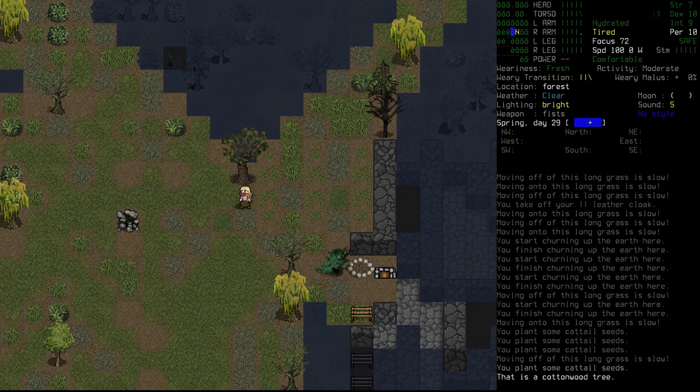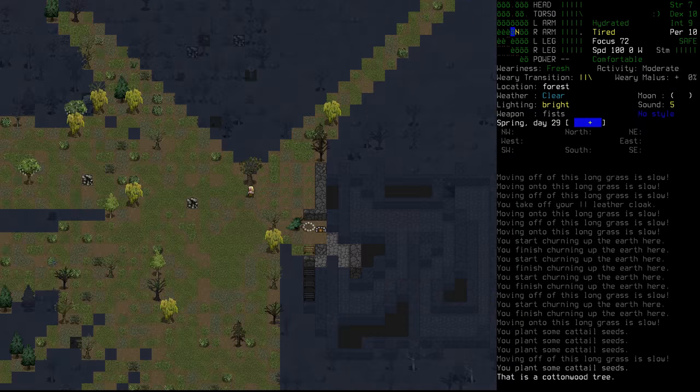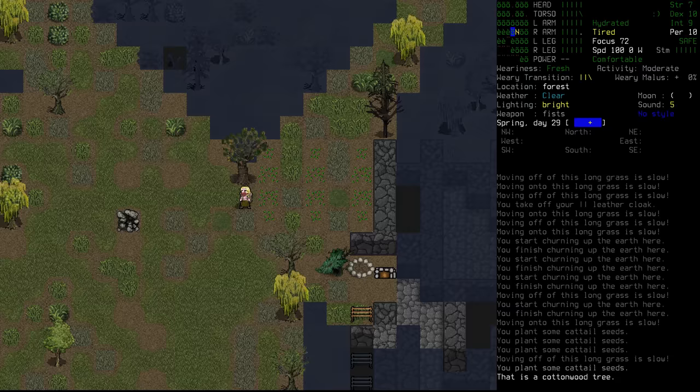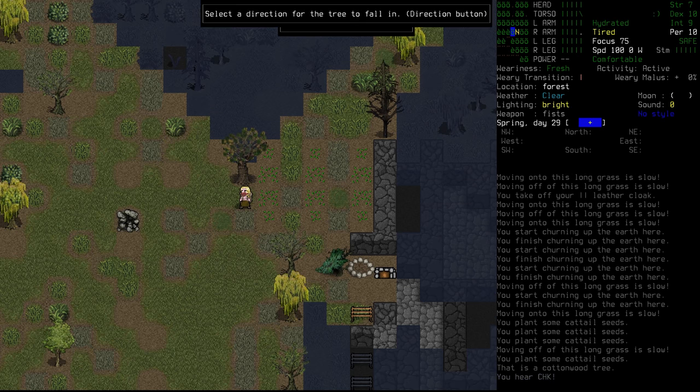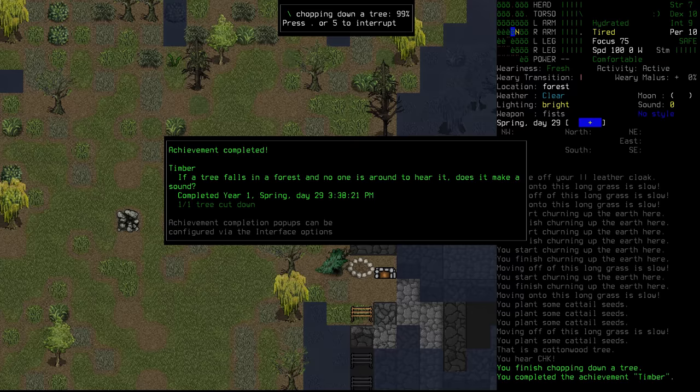There's a cottonwood tree a little bit in the way. Let's see how difficult it would be to chop it down with our stone axe head — actually not too bad. If a tree falls in a forest and no one is around to hear it, does it make a sound? Timber! We chopped down our first tree and lost the conduct — the elven path — because yes, that's the first tree felled in this area. We chop the trunk into pieces.